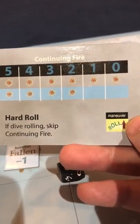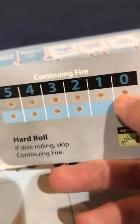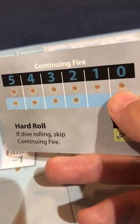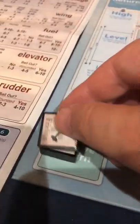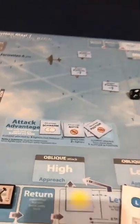The next guy diving into the sun - threat level zero, nothing happens, he makes it to nose low altitude. The last one is also diving - threat level zero but evasive. See the difference between determined and evasive? Sometimes determined gets you through the attack on the bombers, but then in continuing fire look at all those potential hits. No hits for him either. He returns, and cards go in the discard pile.